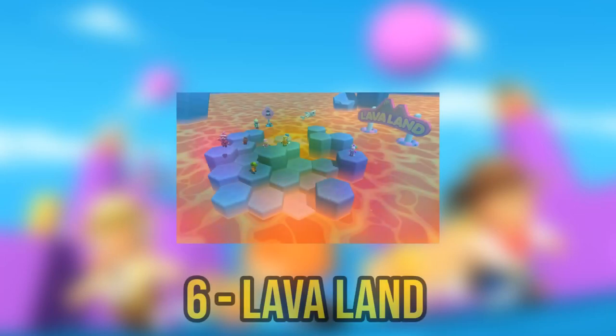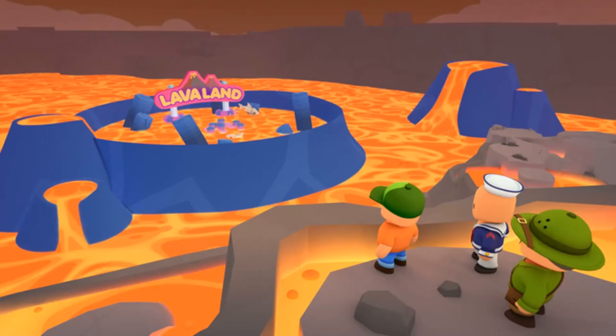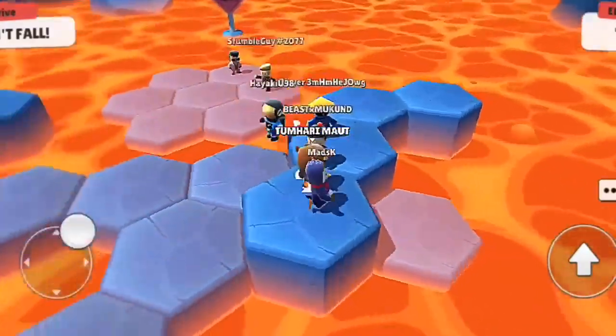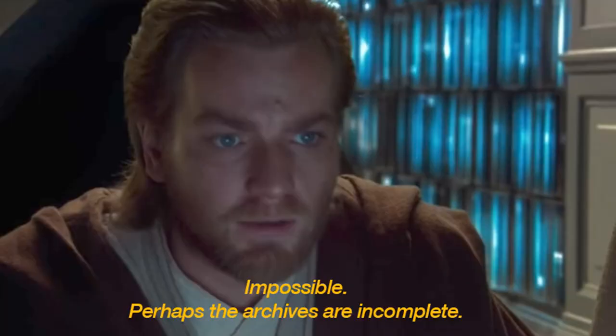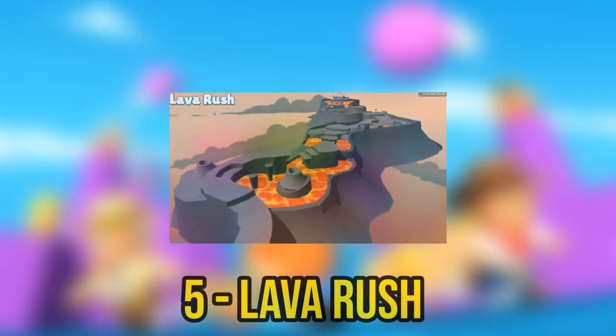Coming in at number 6 is Lava Land. Lava Land is where you have to survive on platforms while they sink and new platforms rise — it gets more intense and difficult as time goes on, with fewer platforms and the lava starting to rise. We haven't played this one much as it's fairly new, but looking at other people's footage it looks good and a lot better than many other maps.